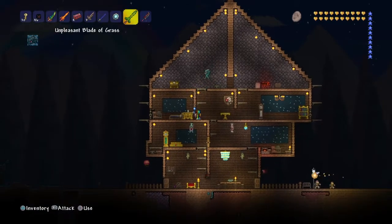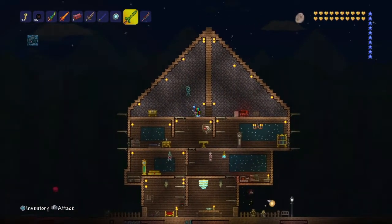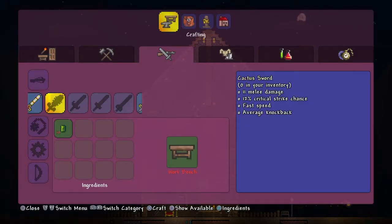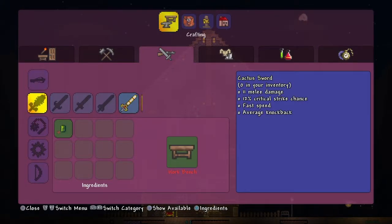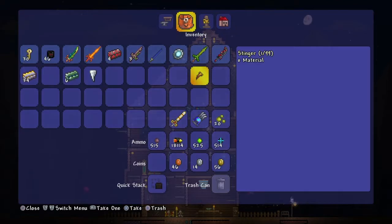Next you're going to want to get some hollowed bars, which you get by killing a mechanical boss. I killed them all actually with my buddy Nolan, and I got 46 hollowed bars. So you would just create the Excalibur — it's a pretty decent broadsword.